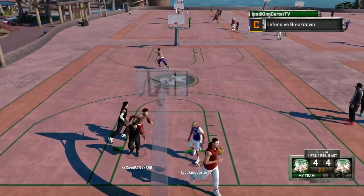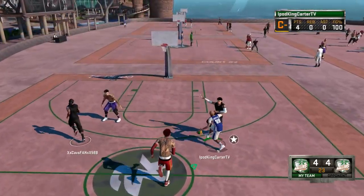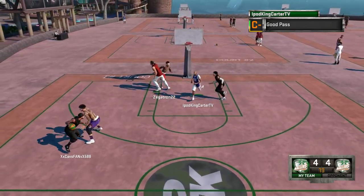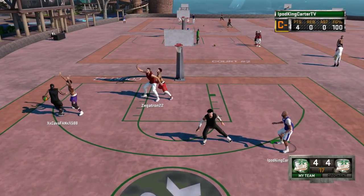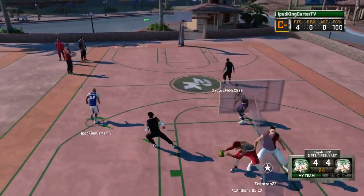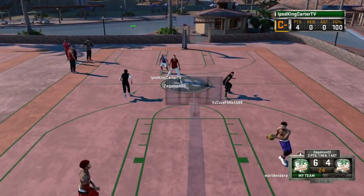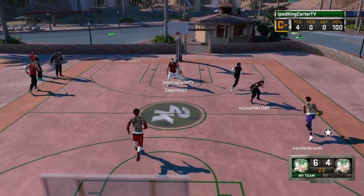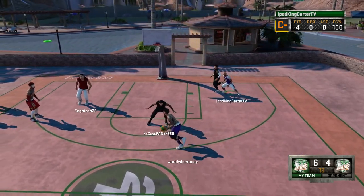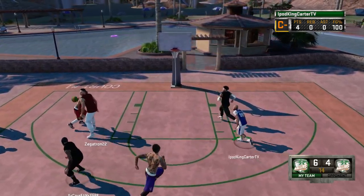Say I'm a 70 overall and I choose big man — all of my movesets are going to be big man. Bang, choose it. Then when I get to 82 overall, auto-choose again because things need to be unlocked as you move up. When you choose auto-choose, it picks the best for your player's ability. When you hit 90 overall, auto-choose does the same — the best for your player.